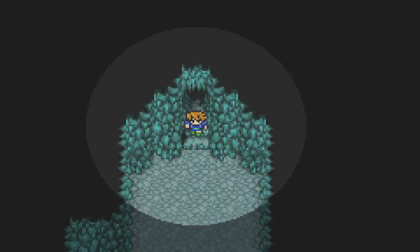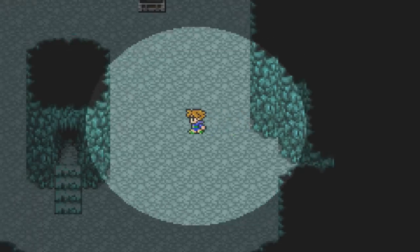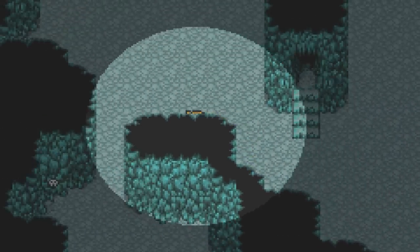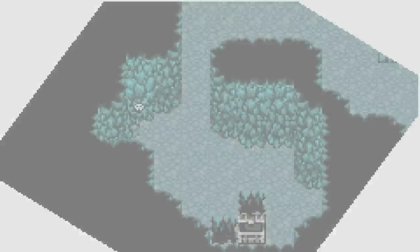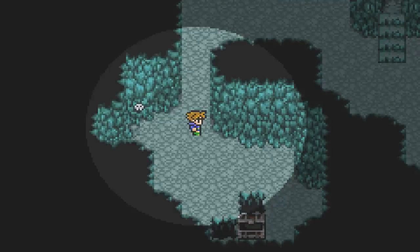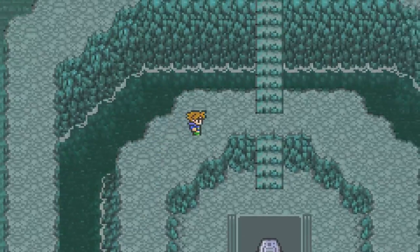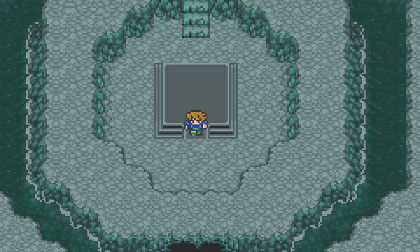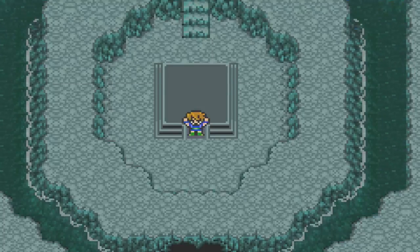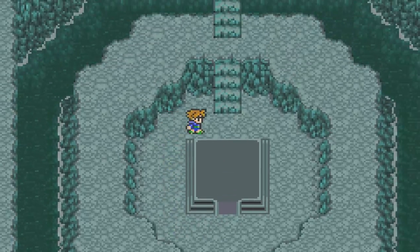This dungeon was actually kind of confusing in my casual playthrough because it took me forever to figure this out. The actual solution to progressing is to get rid of those spikes and then fall down the hole. And there is the last tablet — let's go grab it. Hey, fourth tablet! We grabbed that without even a fight.